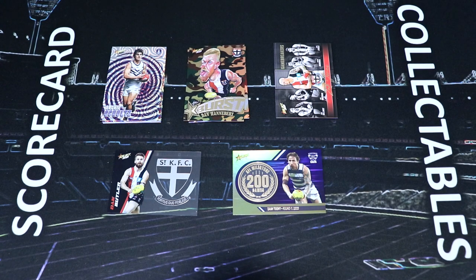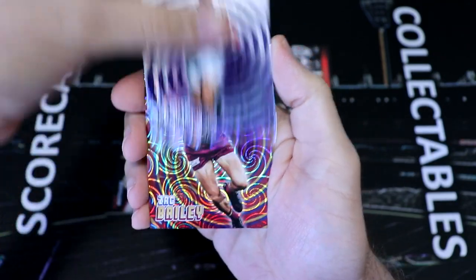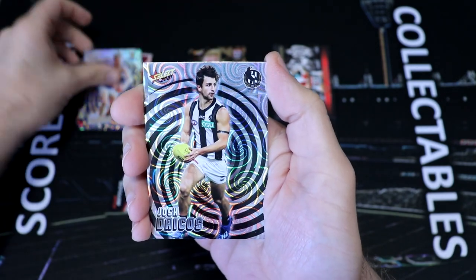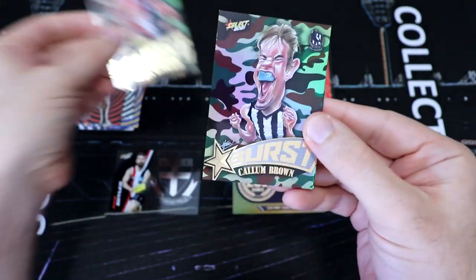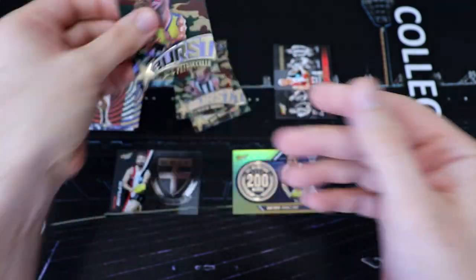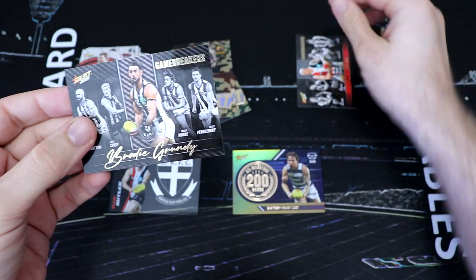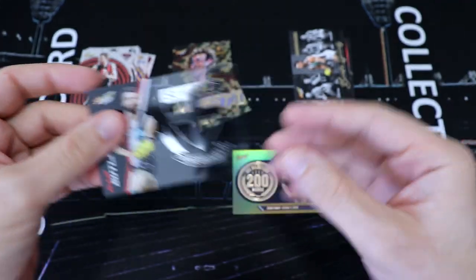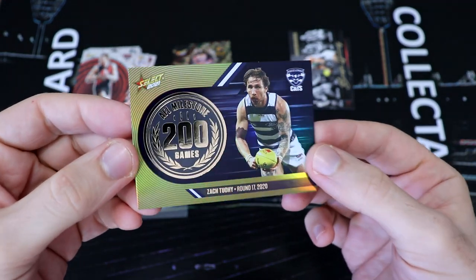Let's take a look at the inserts we got from our seven packs today. Our seven holo foils were Lockie Schultz, Zach Bailey, Jake Lever, Lachlan Murphy, Jack Redden, Josh Daicos, and Jordan Ridley. We also got three camo starbursts with Dan Hanabry, Callum Brown, and Jack Petrosali. We got two Gamebreakers with Zach Jones from St. Kilda and Brodie Grundy from Collingwood. We also got the Dan Butler club acetate, as well as the Zach Toohey 200-game milestone card for Geelong.